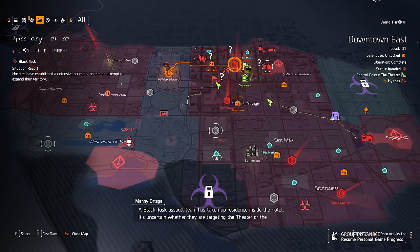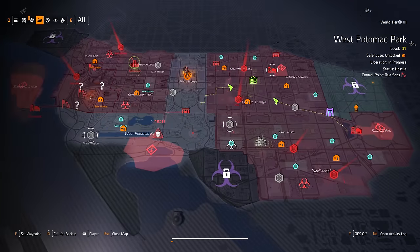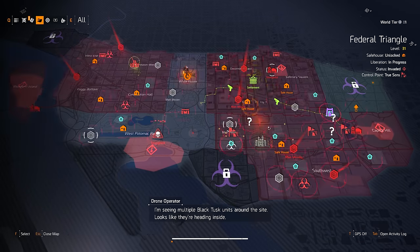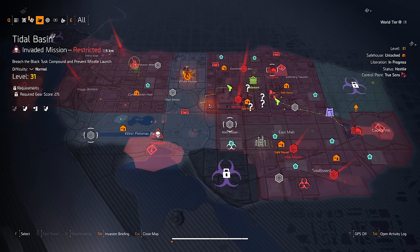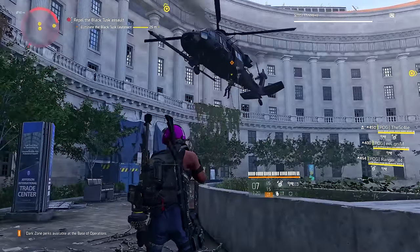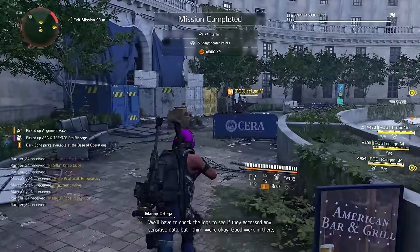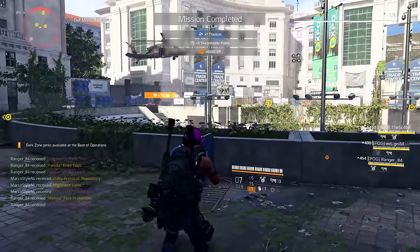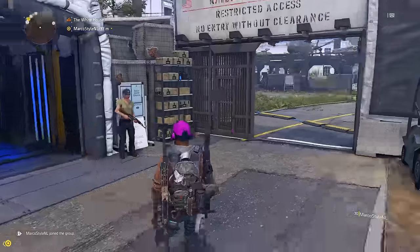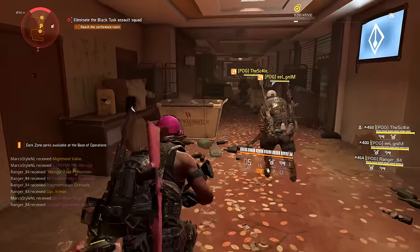We actually got to the point where we only did the four missions on the east side of the map, because the two on the west side have a lot of waves in their invaded version, so they took a little bit longer — we decided to skip those and just play the fastest missions. This farm comes down to playing the same four invaded missions on repeat. Every time you beat one mission you get five specialization points, and because you're also fighting Black Tusk you get a lot of experience along the way, which means you'll also get that field proficiency cache often and earn another three specialization points for that.